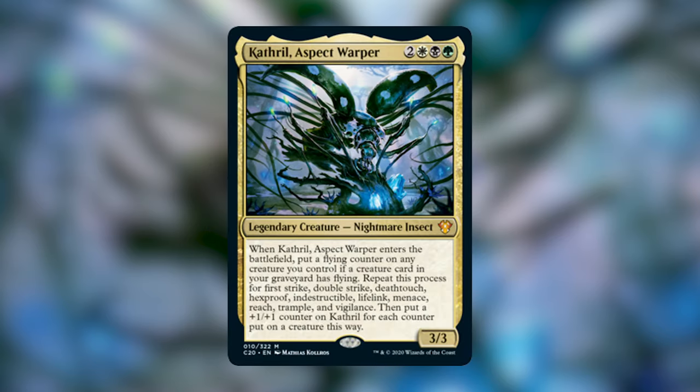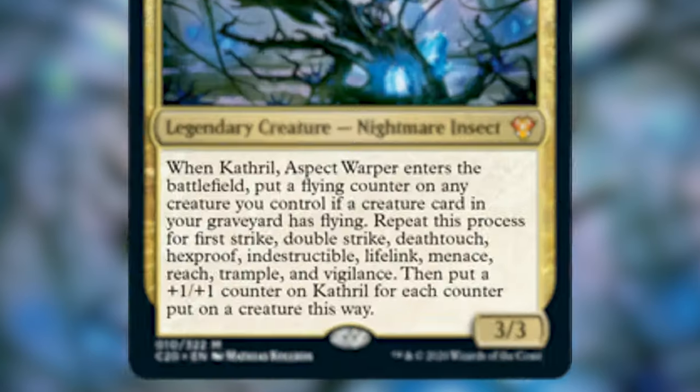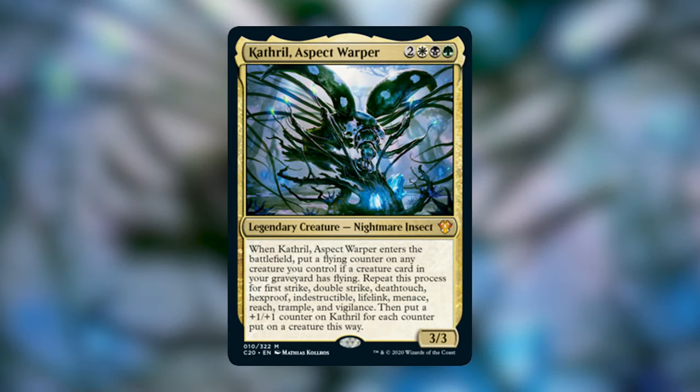Without further ado, let's go ahead and read Catharal. Catharal Aspect Warper is 2 white, black, green for a 3/3 legendary creature — Nightmare Insect. When Catharal Aspect Warper enters the battlefield, put a flying counter on any creature you control if a creature in your graveyard has flying. Repeat this process for First Strike, Double Strike, Death Touch, Hexproof, Indestructible, Lifelink, Menace, Reach, Trample, and Vigilance. Then put a plus one plus one counter on Catharal for each counter put on a creature this way. Catharal has a strategy we haven't really seen before because it introduces keyword counters — counters placed on creatures to give them keywords, but they leave when the creature leaves the battlefield. Catharal wants the deck to have a lot of keyword soup creatures with multiple keywords, so when he comes out he can either give them to your team or put them all on Catharal and try to swing out to win.